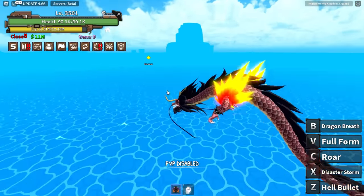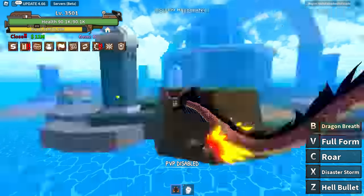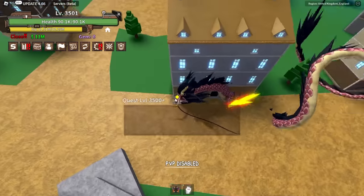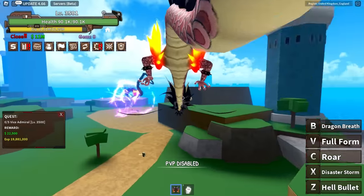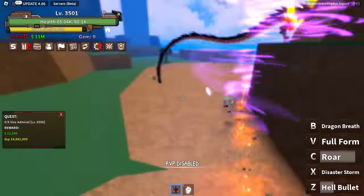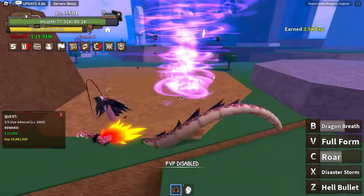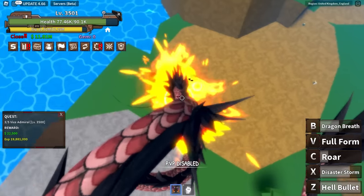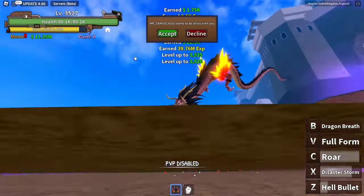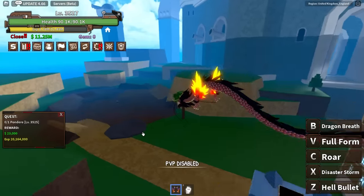I think there are two or three more islands left. We're super close to completing this whole video — about 16 to 17 hours in. Here we are at Soldier Headquarters, just like Marine Ford part two. Five vice admirals — they're over here. Boom, collect all these guys, kill them all. We're on to the next mission — let's track quest.